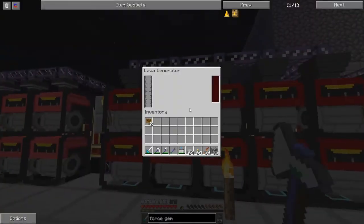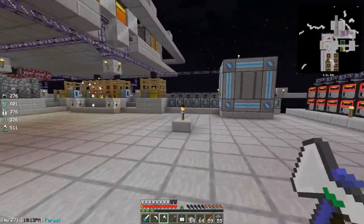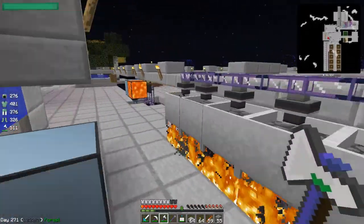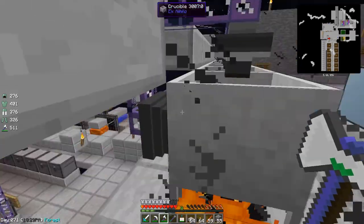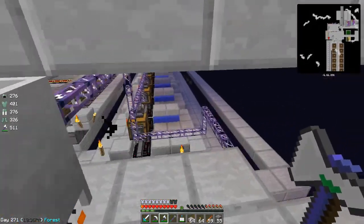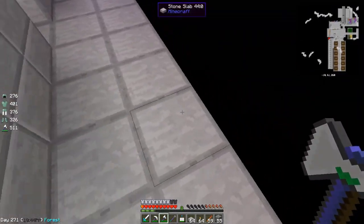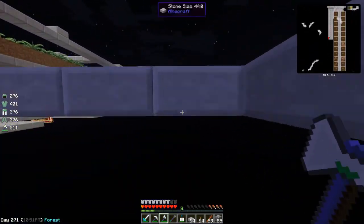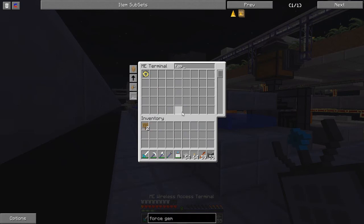After doing that we have no issues. The only issue I have is lava — we have 54 micro buckets and all the lava we had stored up is now gone. These just aren't enough. Now I keep forgetting, but this is a fluid export bus, it's supposed to be an import bus. I'm not going to replace it because we're going to switch things up. I widened this area out here and what we're going to do is fill this up with crucibles, all the way along. Let me actually use the tape measure — that's probably like 64 or something.